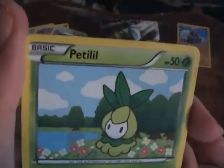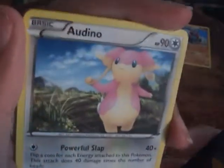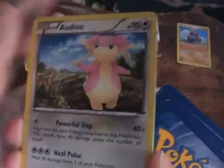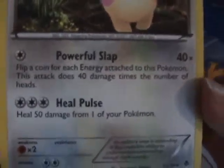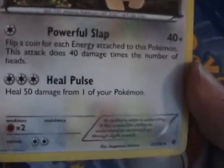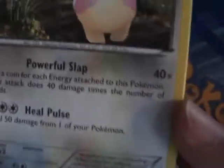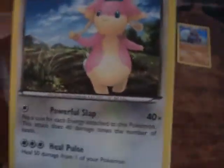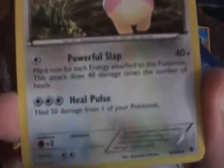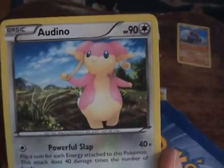Two Petilils — the Paralyzing attack with Stun Spore did pretty good. And I had one Dino. This was actually in Black and White — but in this set it's a lot better. A lot of people had decks with this thing. For one energy, you flip a coin for each energy attached to it, and for each head it does 40 damage. So with two energy, flip two coins — potentially 80 damage. It's very powerful, especially for one energy. The second attack is kind of lame though.